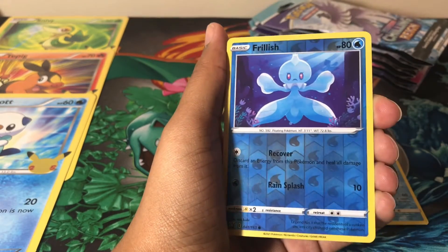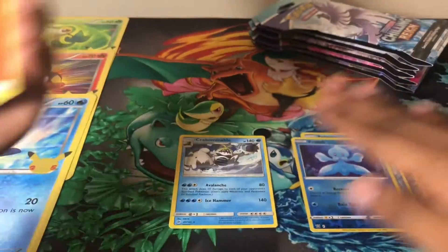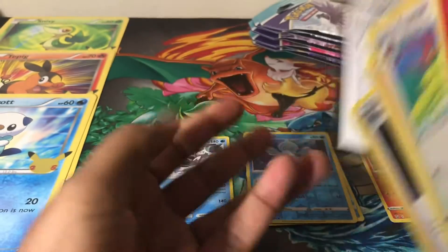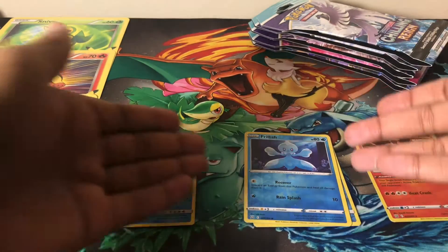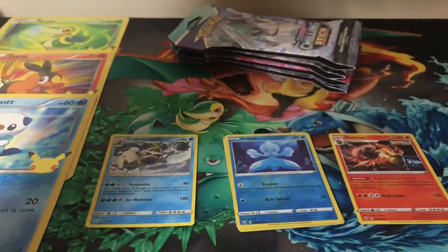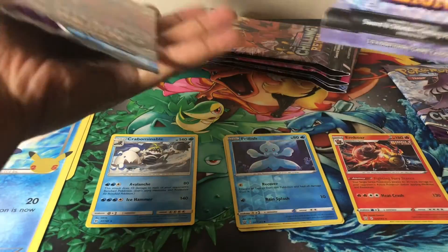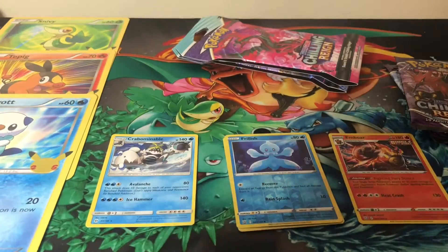From the first pack we got a Horsea, a Frillish, and a holographic Inboard — so that's our first holo! I'm going to sit it over here so it's in frame. I do have an art set as far as the packs go, but sometimes what's inside the packs is different, so I can't really say I bought a quote-unquote art set — we'll see what's in here.